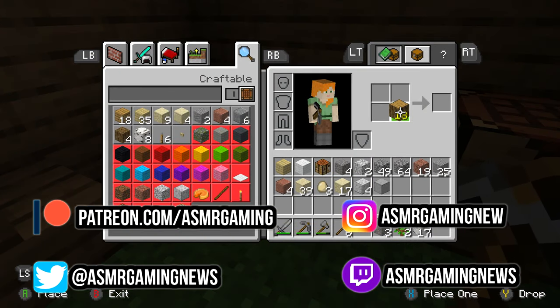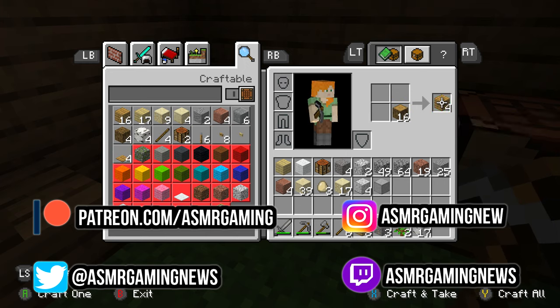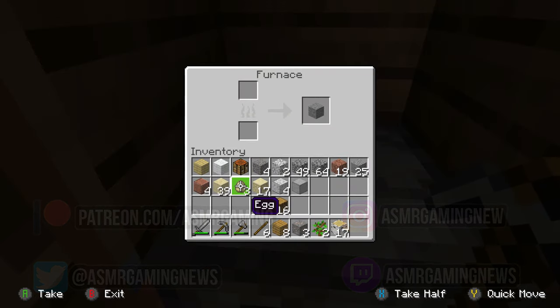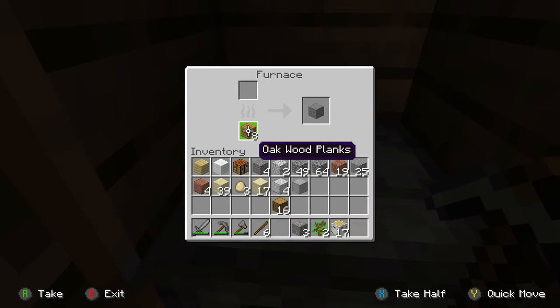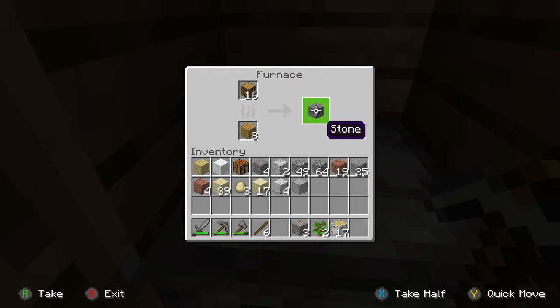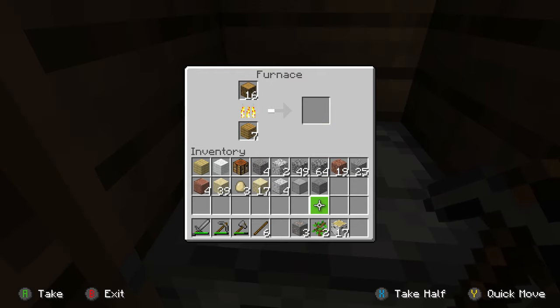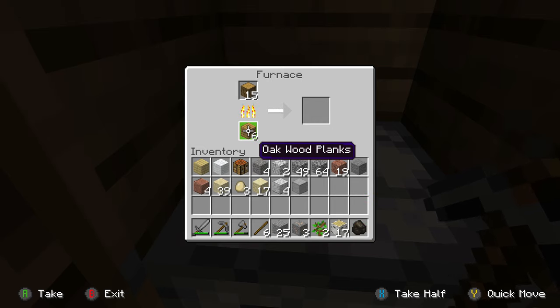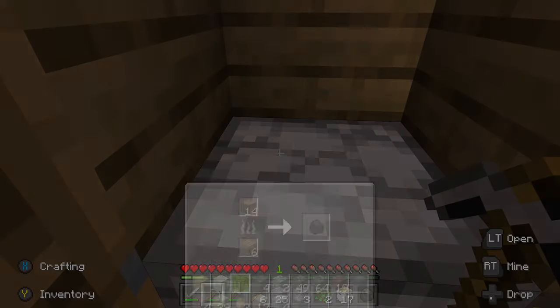Let's finish the floor first — we need more oak wood planks. By the way, you guys mentioned how to make charcoal in the comments, so I appreciate that. Apparently you use these like this. That should make some coal — I was trying it earlier, just testing it out.